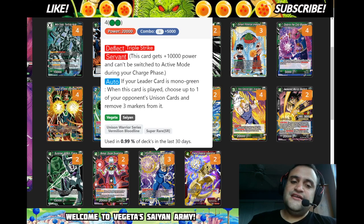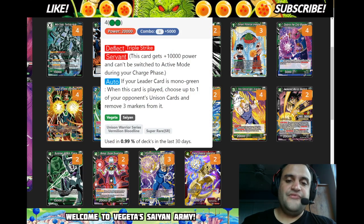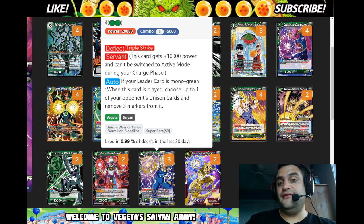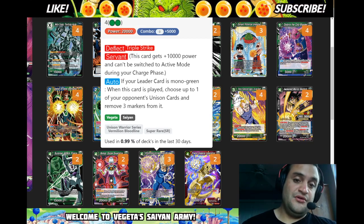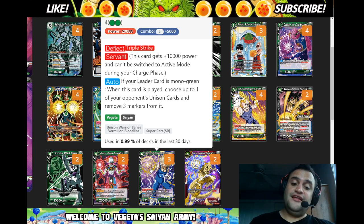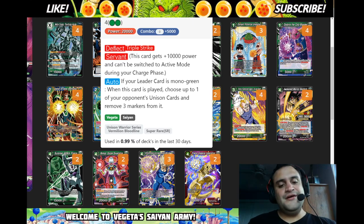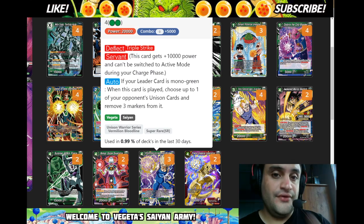You choose up to one of your opponent's Unisons — you don't have to choose — and remove three markers from it. So this dude is basically spot removal for Unisons: Deflect, Triple Strike, 30k. He's pretty bonkers.